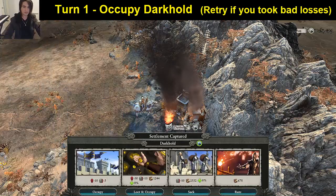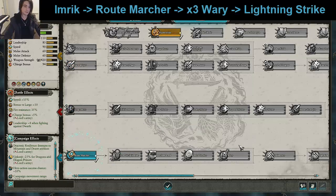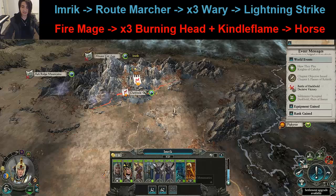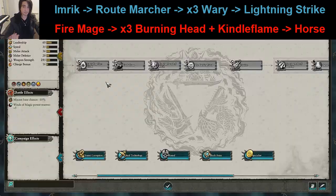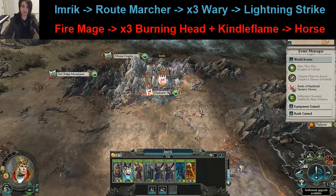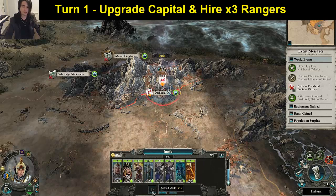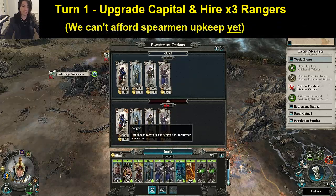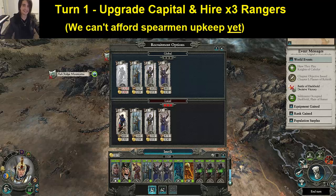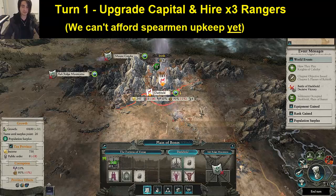You should be able to do that with not too many casualties, and we're occupying for this first turn. For leveling up, we're getting Root Marcher, then we'll go through Wery, Draft Master, and then Lightning Strike — that is definitely a priority and it extends past Sneakch as well. Fireball and Burning Head is going to be our first stop. In terms of construction, upgrade your main building to tier three, and with Imrik make sure that you hire three rangers. This is the only time in the entire game I've ever hired rangers, but these three here, and then we're going to destroy that building the next turn once we're done with it.